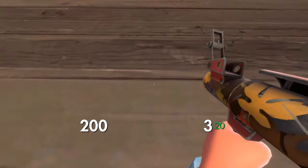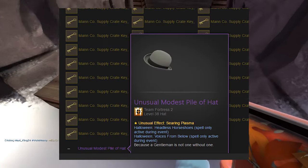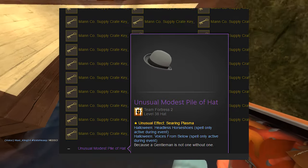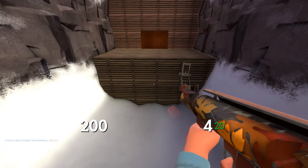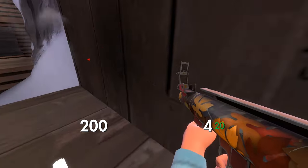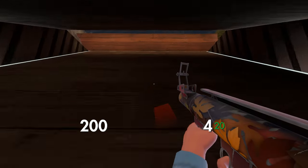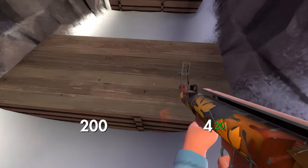In less than an hour, I sold my Searing Plasma Modest Pile of Hat for 55 keys pure. Back at that time, people were looking for about 65 keys in unusuals for it, and there was also one guy trying to quick sell his Modest for even less. So I decided to take this deal.